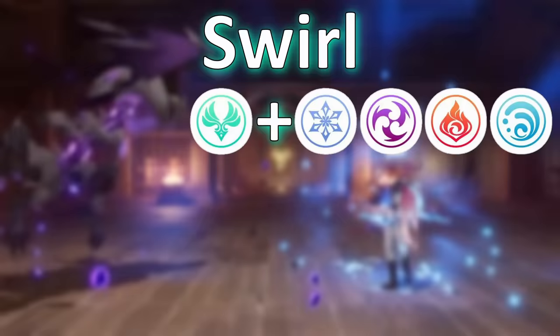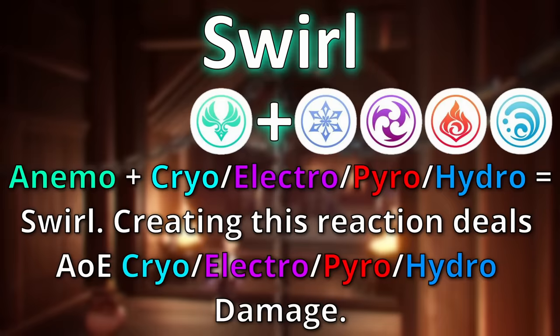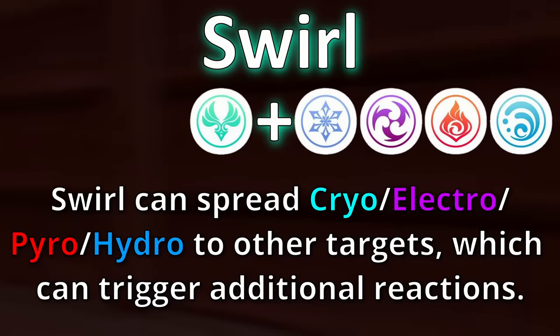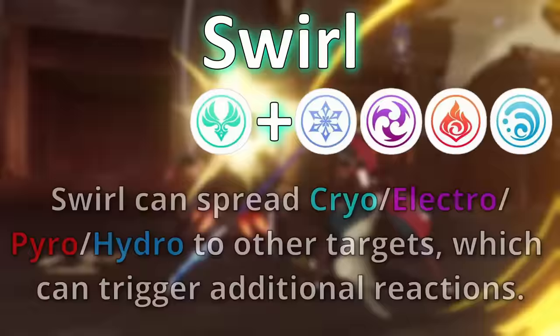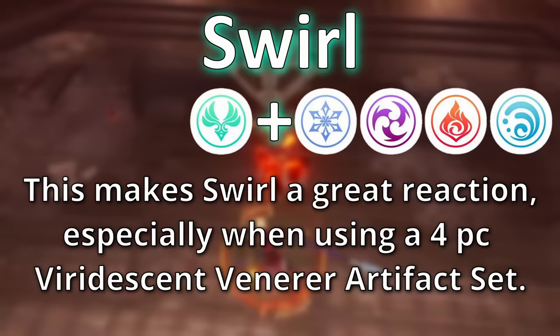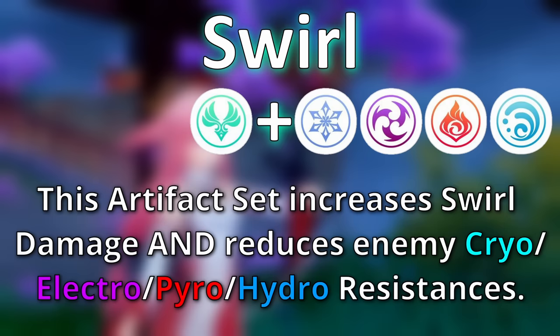The next reaction is swirl. The swirl reaction occurs when anemo or wind comes into contact with hydro, pyro, cryo, or electro. Swirl causes an AoE elemental damage of the same type as the original element it came into contact with, and it can also spread that element to affected targets, which can then trigger additional reactions. It's even possible to double swirl in certain instances. This makes anemo a really valuable element, especially when paired with a team that uses multiple hydro, pyro, cryo, or electro characters.